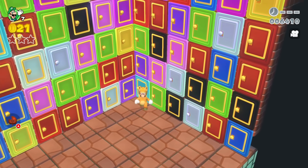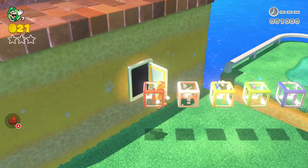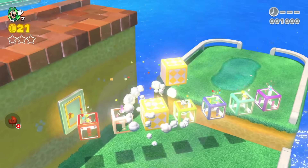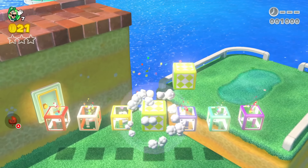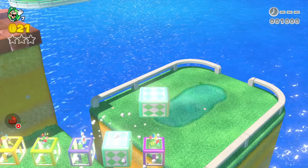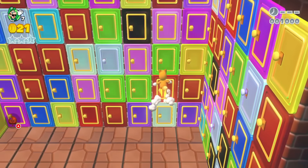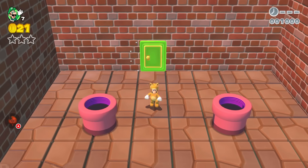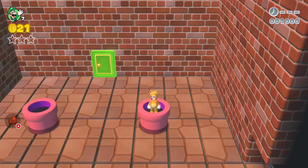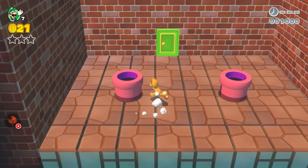That brings Luigi to floor three. He goes into the ice-colored door, which leads to a warp box, then another warp box — a series of rainbow-colored warp boxes — but he just ends up back in the 100 mystery doors room. Next, Luigi goes into the green mystery door on floor three, and that brings him to a room with two mystery pipes. The first pipe leads to the second pipe, and the second pipe leads back to the first — a loop. So this is not the room to save Mario either.